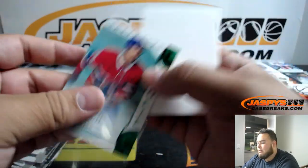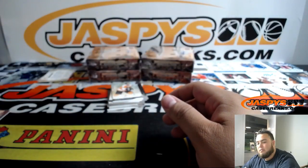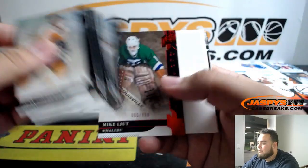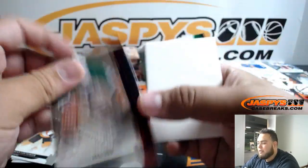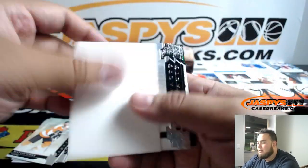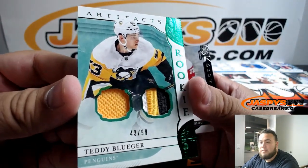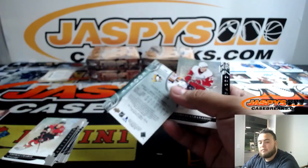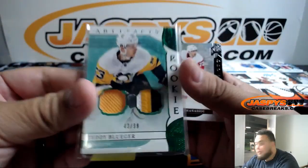And Poehling — Montreal Canadiens. Mike Liut, Hartford Whalers — that'll be going to the Carolina Hurricanes. And for the Pittsburgh Penguins — nice triple relic. Teddy Bulger. Blue is going to Dom.